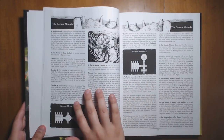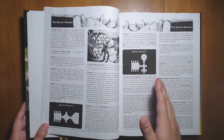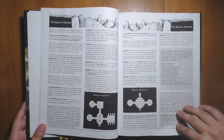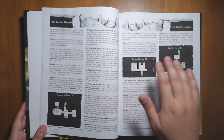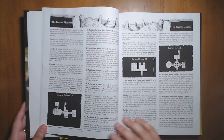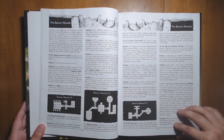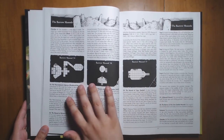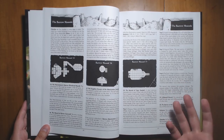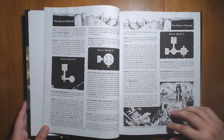And we start getting into the barrow mounds. There are 70 barrow mounds, and each of them is like a small mini dungeon. Many of them are so simple they don't really require a map, but the ones that do have them included, usually on that page. Most of these barrows are very simple and straightforward — they would work really well as tutorial dungeons to give players the sense of what it's like to go into a dungeon. Things like stuck doors and pit traps train them before they start entering the main level of Barrow Maze.